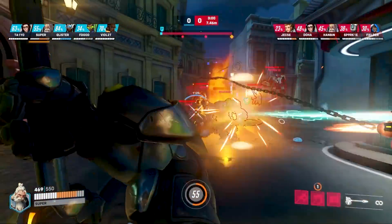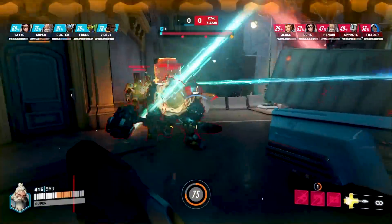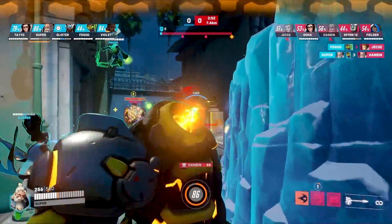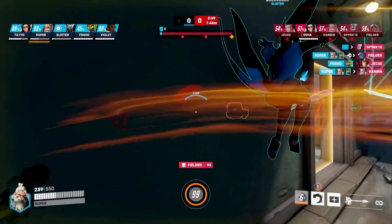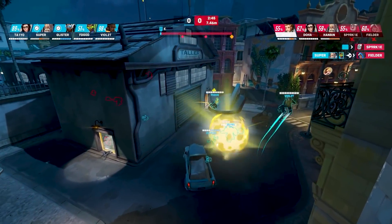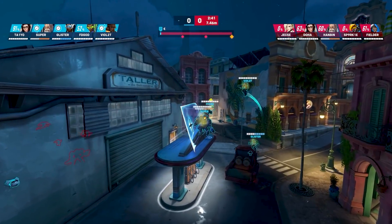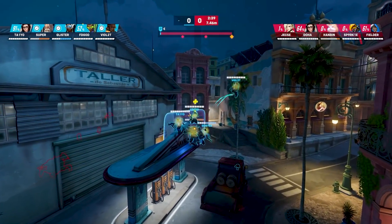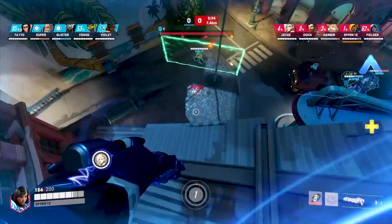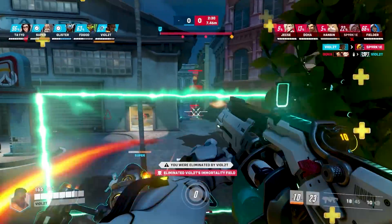Both teams are posturing now — it's a tank battle you never thought you'd see. Hanbin on Reinhardt is going up against Super's Reinhardt. They find a nice pin right up to the spawn door, making it look easy. It's much easier to guarantee those close-range charges now with quicker course correction. Super easily finds that pin and has already built up an Earth Shatter.